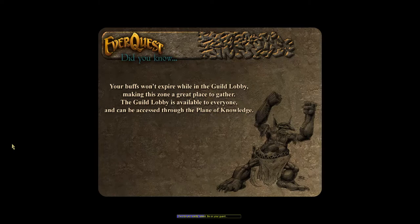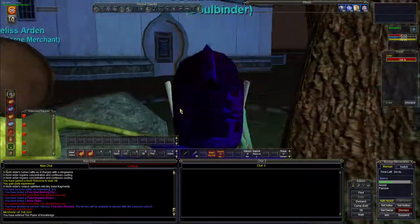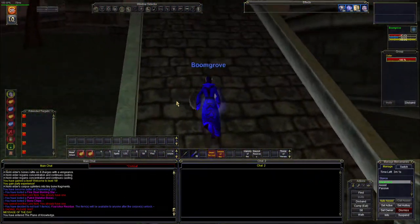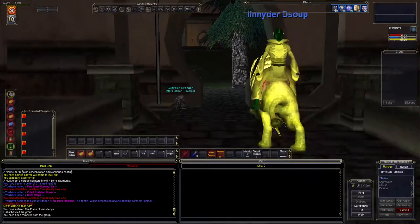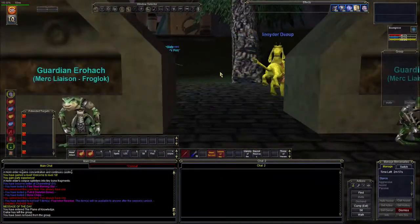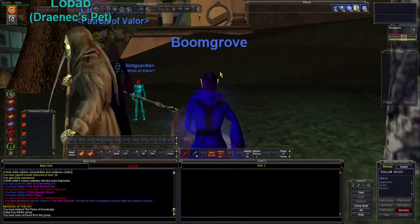We still need to get our level 16 and level 17 spells, and we'll review what our level 18 spells are. We'll suspend our mercenary — we don't need to pay for him while we're up here. Save some money.